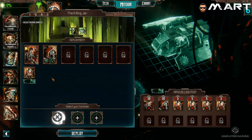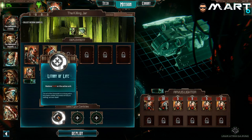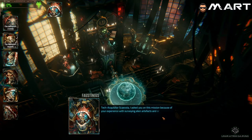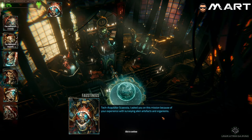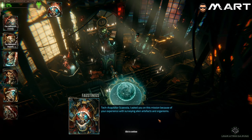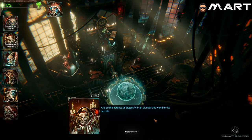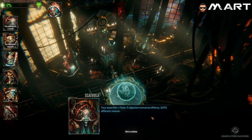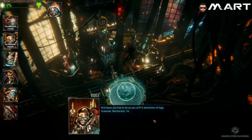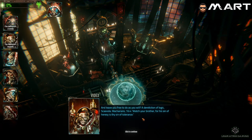In the Warhammer world the Admech have their own Canticles. We've only got one at the beginning, which gives a 5% buff on the active unit - really helpful because early missions are tricky. Faustinius has given us our mission. Scaviola says we should not allow the heretics of Stigis 8 to plunder this world for its secrets, while the response comes back: for his sin of heresy is thy sin of tolerance.